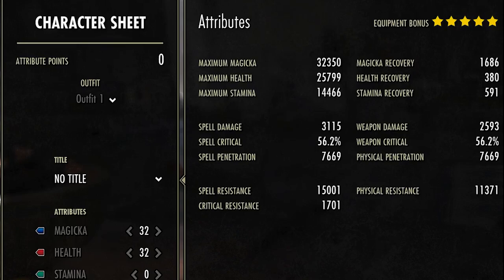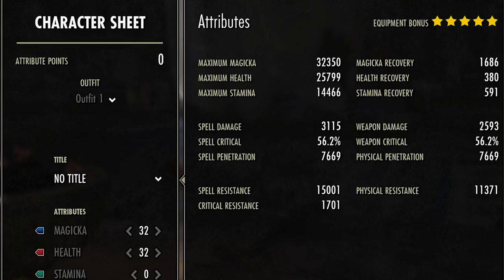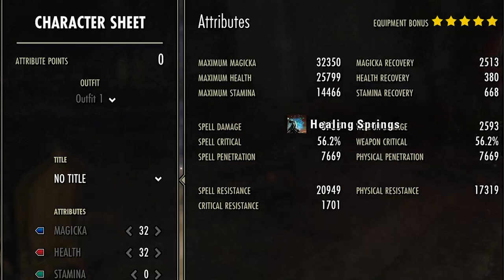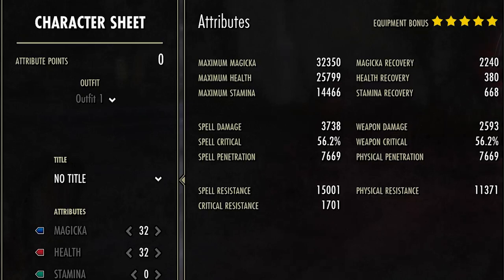Looking at our stats, we're doing pretty good overall. The mag recovery can actually get up very high — I do not have any mag sustain issues even in PvP. The stam does drop during testing as you'll see later. We actually have a decent crit chance at 56%; if I had kept it at Divines I was around 67%, so you could go that route if you want but you'd lose out on crit resist. Buffed up we're looking at about 2500 mag recovery, which can get boosted further — there are a lot of hidden stats.